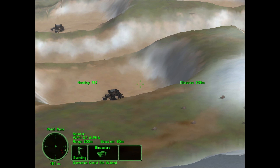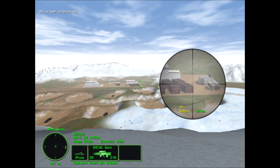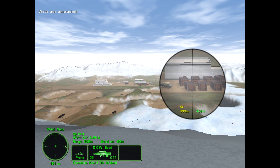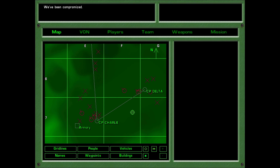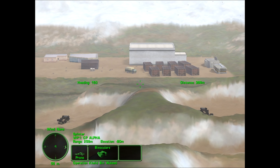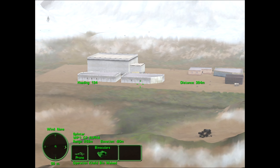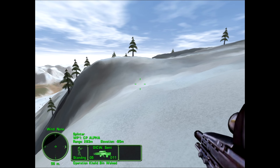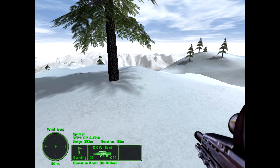Oh, we have contact. Got him — that's two more down. We have 37 hostiles that we know about, and one of them was running around but might just be running around inside that warehouse. I want to approach the camp from the east, so let's circle around and see if we can spot anyone else.